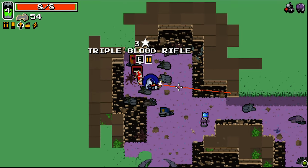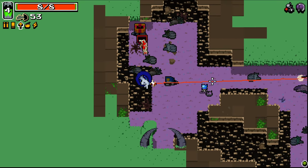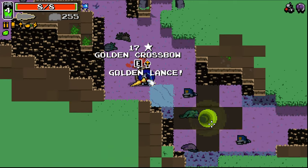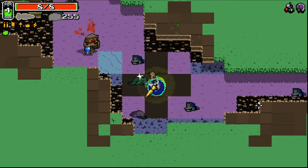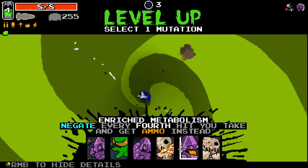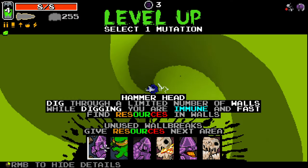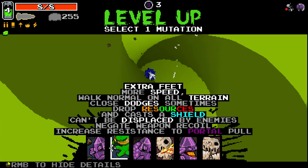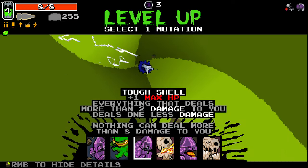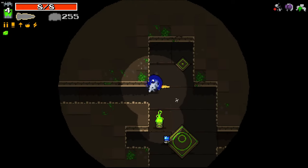What the hell is this — triple blood rifle? Where did my lance go? Oh, I just didn't pick it back up. I'll stick with these two. And then extra feet could be kind of good — extra feet's always pretty decent. Let's grab it, let's take it.